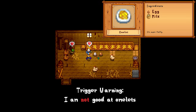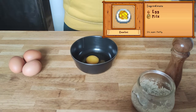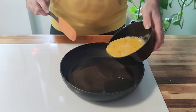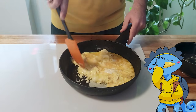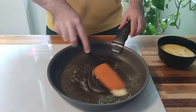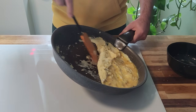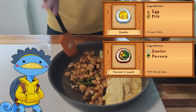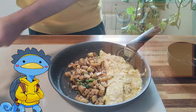Now let's make an omelet. We'll break a few eggs and add a dash of milk as per the recipe, give that a good mix, and quickly move to the stove where — I guess I'm making scrambled eggs. Let's try again, this time with more fat. And yeah, that's only — I'm not great at omelets. On top of that we can add some sautéed parsnips and — bam — we've got ourselves a nice farmer's lunch. That's one of those nice two-for-the-price-of-one recipes.